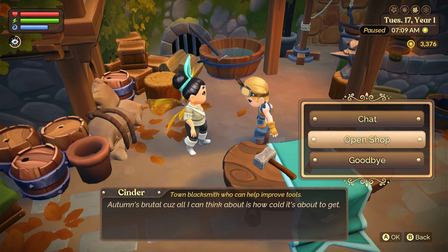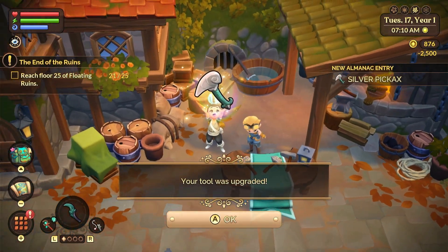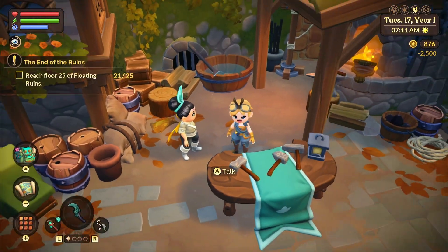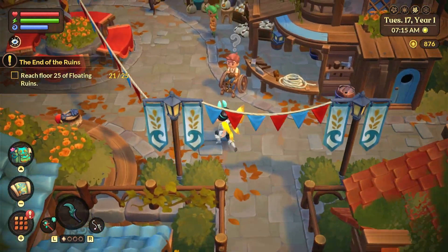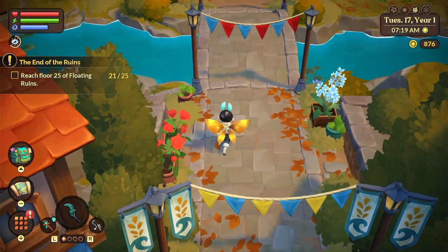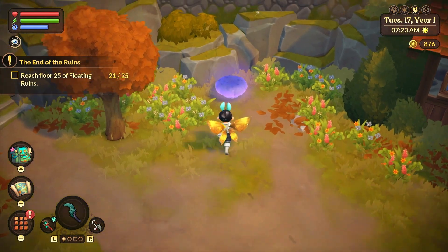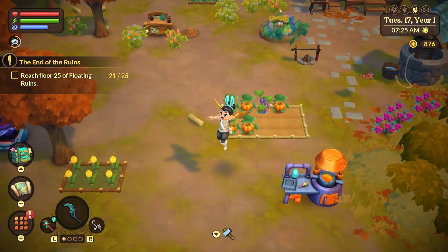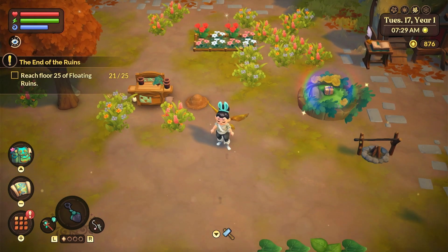I'm probably going to upgrade my pickaxe next because that's what I use mostly in the fae realm. I collected my ingots and I'm going to do that now — upgrade to the silver pickaxe. Hopefully in the next part we can get more silver ingots out of it because upgrading generates more drops. I don't have anything else to upgrade right now, so thank you all so much for hanging out with me today — I hope you enjoyed this video and I will see you all very soon!